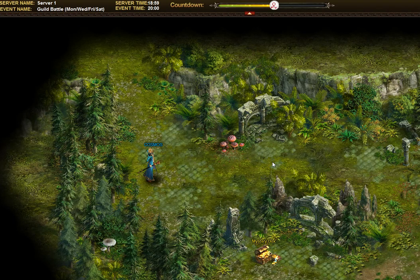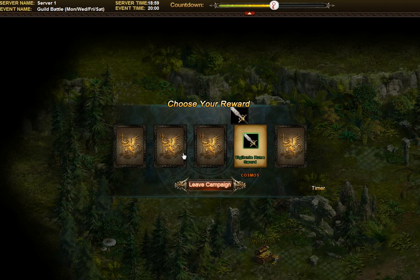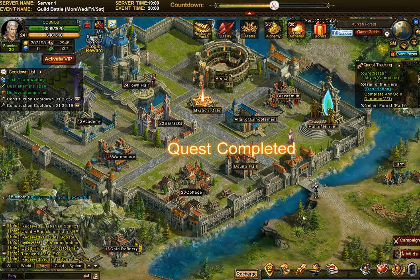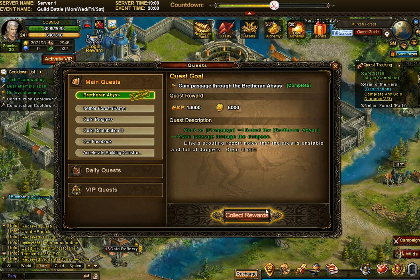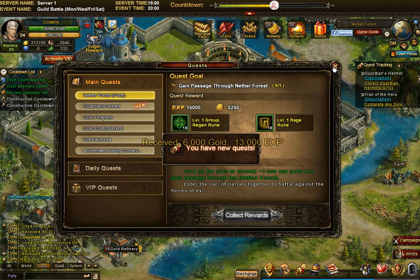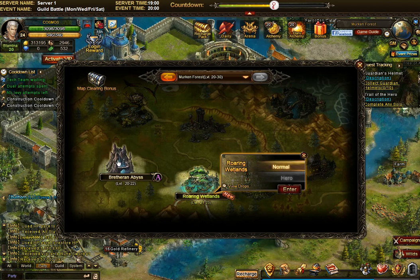I got a good rating, good experience. I'm gonna take — I got a rune sword. Let me guess, that is absolutely not needed for a mage. So here we have the 'Gain Passage Through the Braithirin Abyss' quest: 13,000 experience — I'm gonna collect that. So that was the campaign, over here on the American Forest level 20-30.